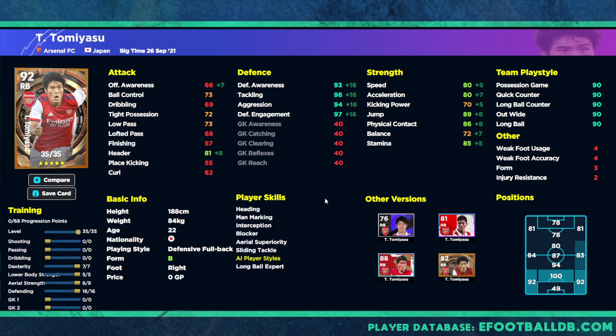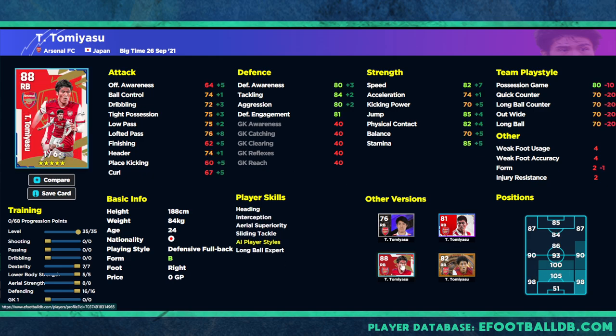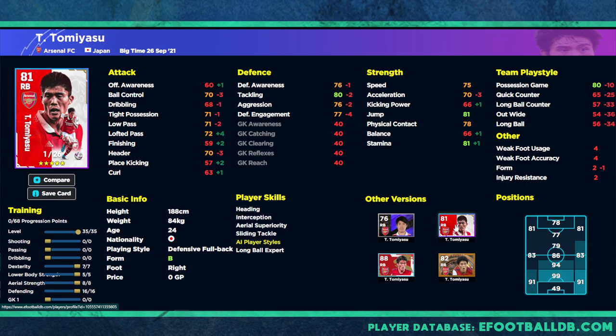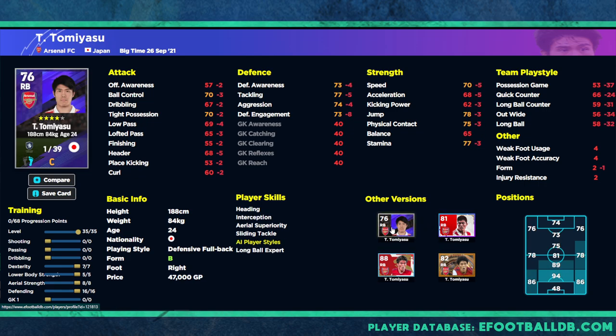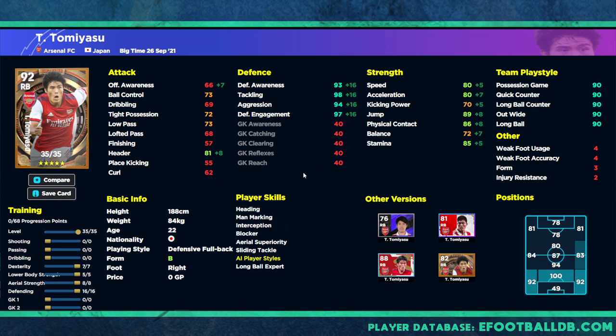Training him up, you have two big options. The first is a center back focus going to 100 overall — visible in the player training position guide on screen. This is the best version compared to previous cards: the Arsenal pack version only went 26 levels, this one goes 35. It's also the first card with blocker, interception, and man marking. The CB build gets 98 tackle, 97 defensive engagement, 80 speed and acceleration, 89 jump, 85 stamina and physical contact, and 81 header. The right back version goes to 94 overall and boosts further with team play style — a phenomenal beast at right back, with excellent defensive stats, speed, acceleration, and crucially his height makes him brilliant under the high ball.